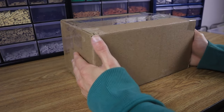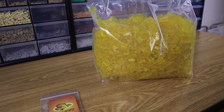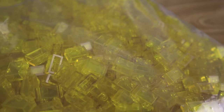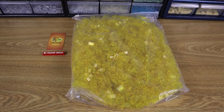This next package is from my friend Firebird Bricks and it's about 2,000 of the trans yellow 1x2 bricks. He knew that I was planning to use these bricks for the lava in my Citadel MOC and he had a bunch of them left over from his Christophsis build. So he messaged me and we were able to work something out and I'm super excited to have these in.